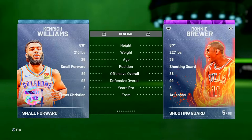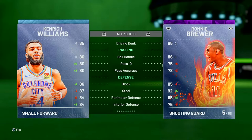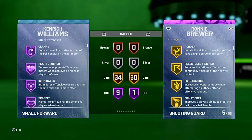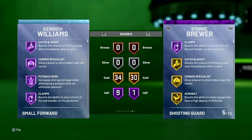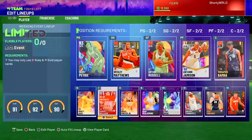When you compare the stats, they are pretty similar. Defensively Ronnie Brewer is still a little bit better, but Kenrich Williams is better at rebounding. Once you evolve him, Kenrich Williams has the better defensive badges. If you missed out on Kenrich Williams, you might as well just get Ronnie Brewer who is basically the same exact card, but you have to buy him in the auctions.